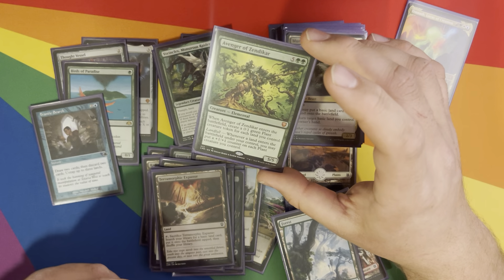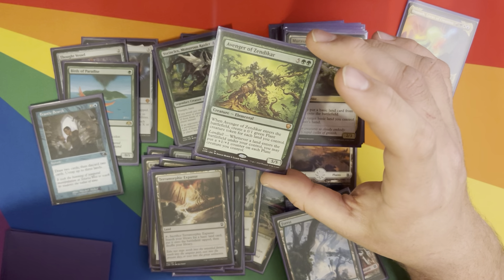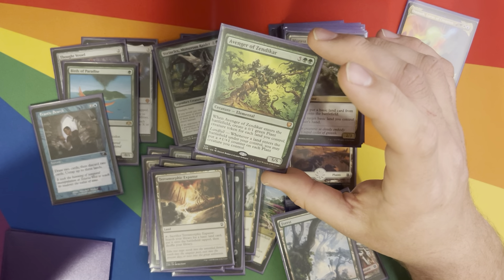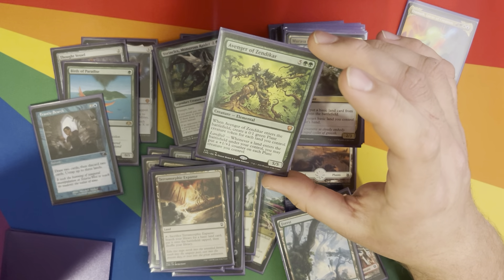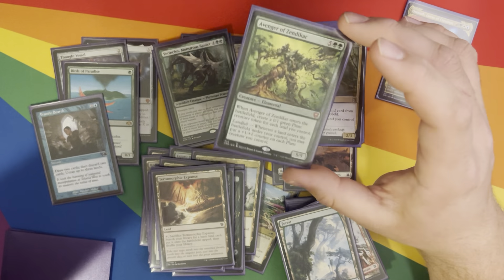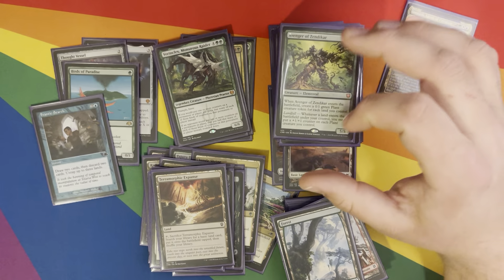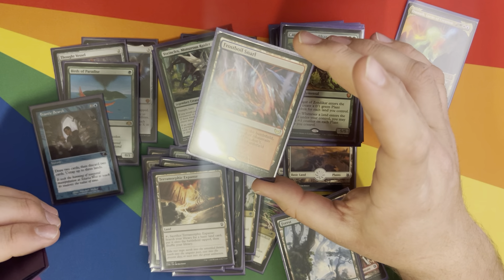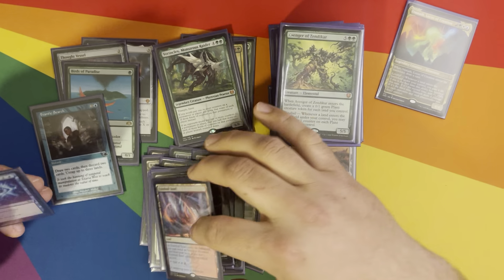Avenger of Zendikar — pretty famous one. ETB creates a 0/1 green Plant creature token for each land you control, and landfall — that's going to be a lot. It also has the additional landfall effect: put a plus one plus one counter on each Plant you control. So that can make you have just an army of plants that are super strong. Frostboil Snare — pulled that from a Strixhaven one.